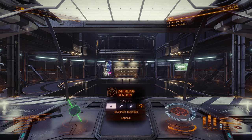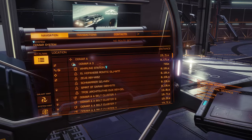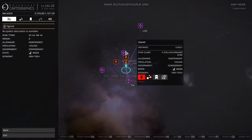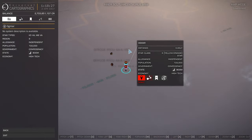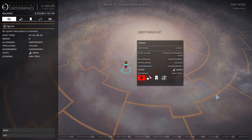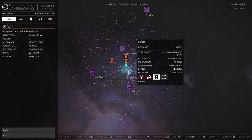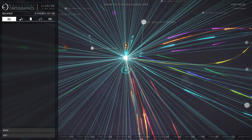Hi guys, I'm Greg from BasicGDot and welcome back to my channel. As you can see, I'm docked at Whirling Station at Ogmar, in the Ogmar system in the Colonia bubble. I finally made it to Colonia. As you can see on the map, it's quite a long way from the main bubble.